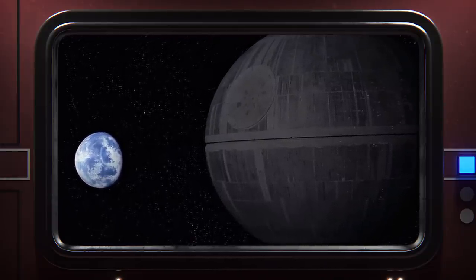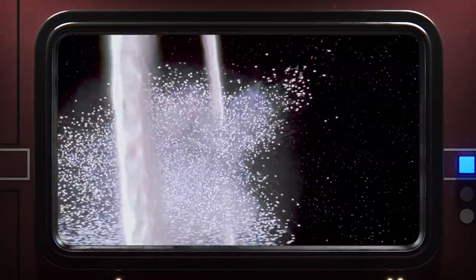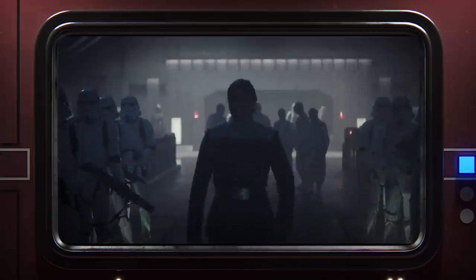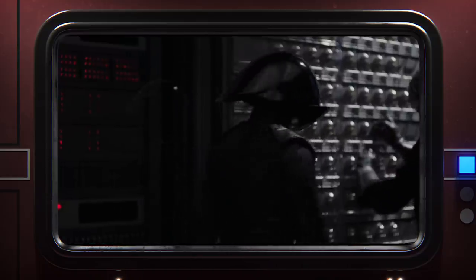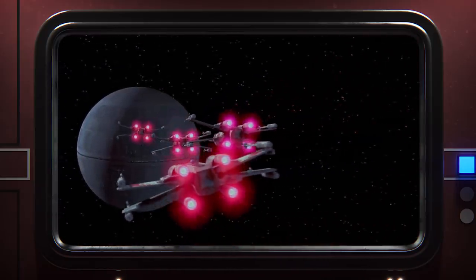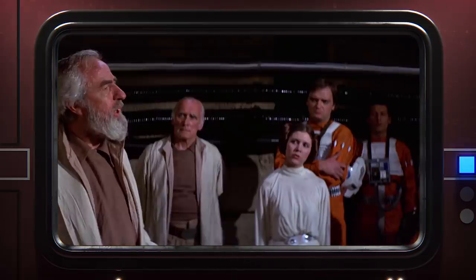The Death Star has long been criticized for its glaring, almost inexcusable design oversight — a gaping hole directly to the main reactor. These concerns are so prevalent in the fandom that a major thrust of Rogue One specifically sought to rectify this apparent problem by making the weakness a deliberate act of sabotage on the part of Galen Erso. That's fine, I guess, but the sentiment behind it is completely wrong, because honestly, even without the Galen Erso explanation, the Death Star might as well have been completely impenetrable, and there was never a problem with its so-called weakness, because the movie already explains everything perfectly.